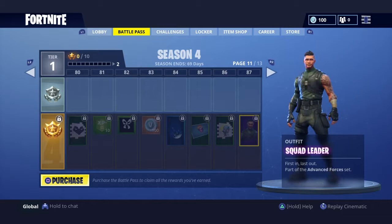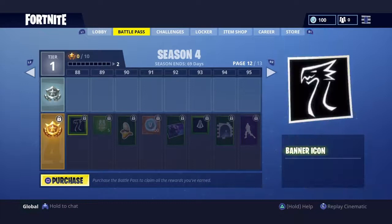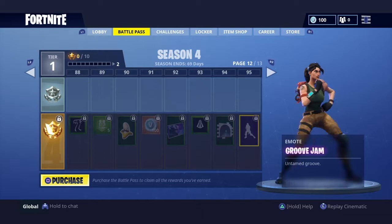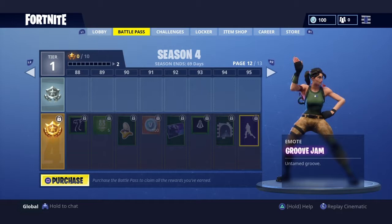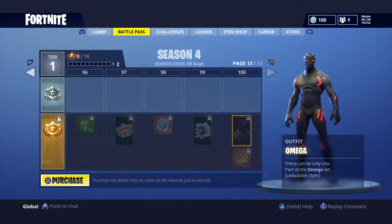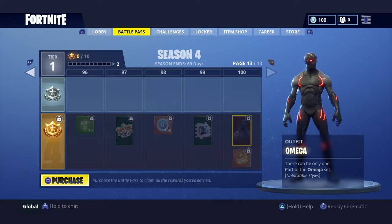Bright Gunner. We got the Raven. We got Groove Jam - I don't know what this is from. Could have been the winner of the Fortnite Boogie Down, I don't know. Oh, who's Tier 100? Omega! This one looks really cool. Kind of looks like Black Panther, but it's not Black Panther. But this is cool right here. Guys, I will be getting the Battle Pass whenever I get a PlayStation card.